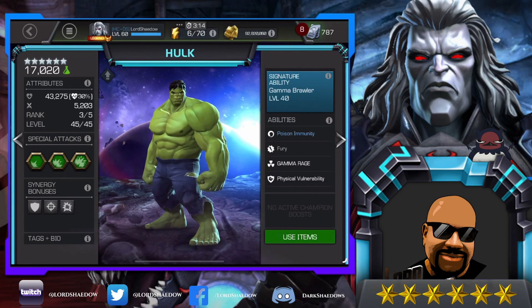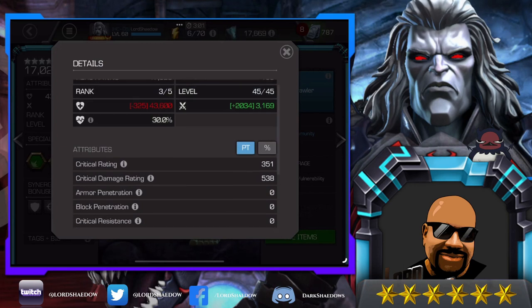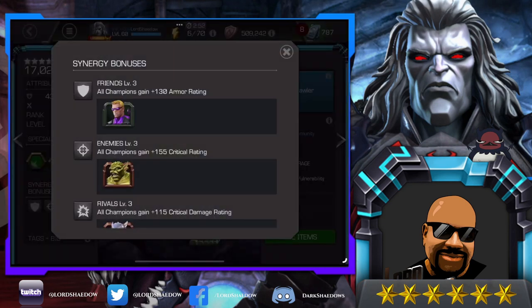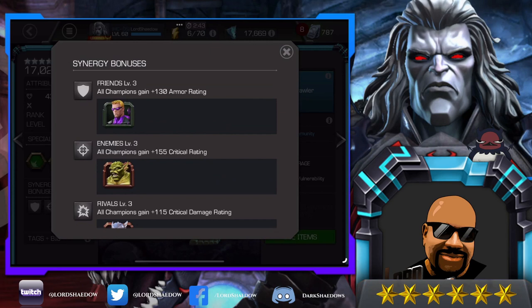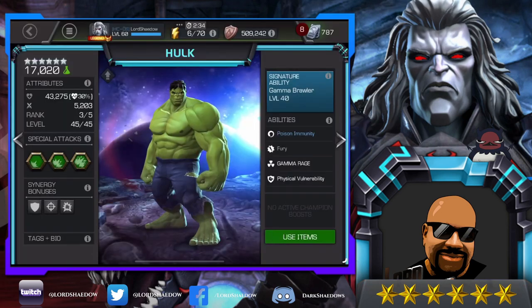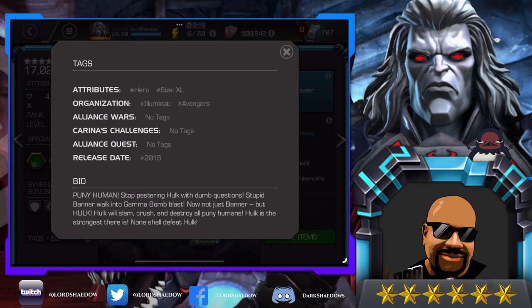We're going to look at what they've done to Hulk to make him more like the Hulk I grew up with. This is a six-star rank three, so you can see his attributes. Looking at synergies, I didn't see too many that looked like anything — maybe they'll add more later. His tags are: Defensive, Tank, Hero, XL, Illuminati, and Avengers.